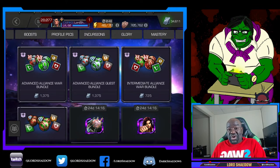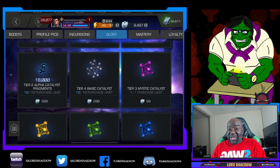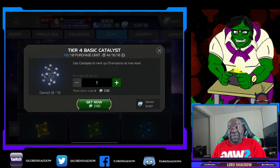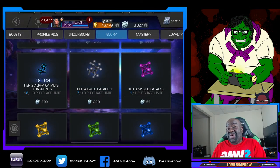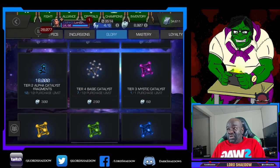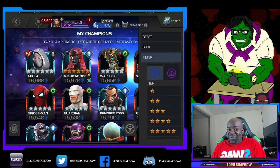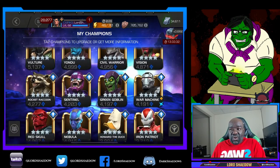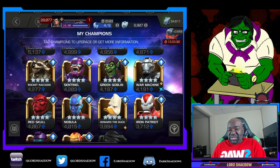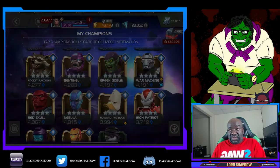Unless there's a four star I really enjoy playing — like Hercules, I took that four star to rank five and the five star to rank five, and if I get the six star I'm going to take him to rank three. So you can see I went into the store and bought some more of those precious T4 basics. T4 resources, T4 basics, T4 class catalyst — right now they're all precious.